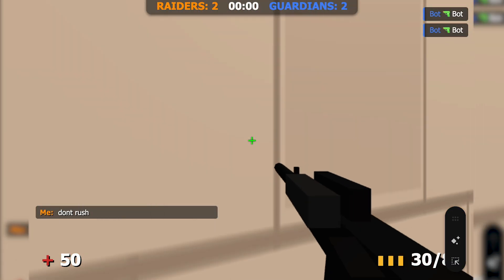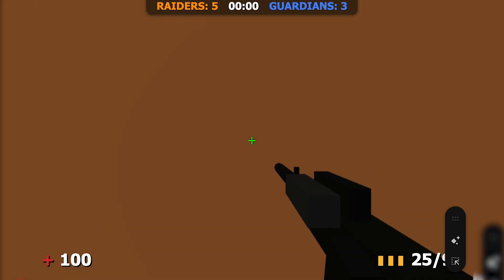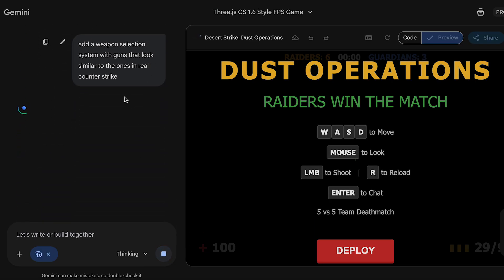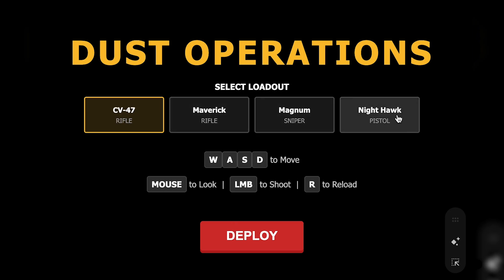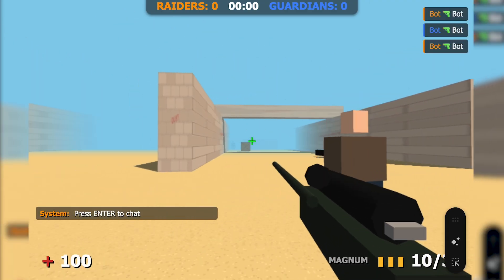Before jumping into the next changes, I played around 10 rounds. And honestly, the game feels really alive — surprisingly alive for something fully generated by AI. Let's tell Gemini to add a proper Counter-Strike style weapon selection and see if it can actually handle that. The game is ready, and it actually added the weapon selection. Let's start with the sniper — and honestly, it looks pretty solid.